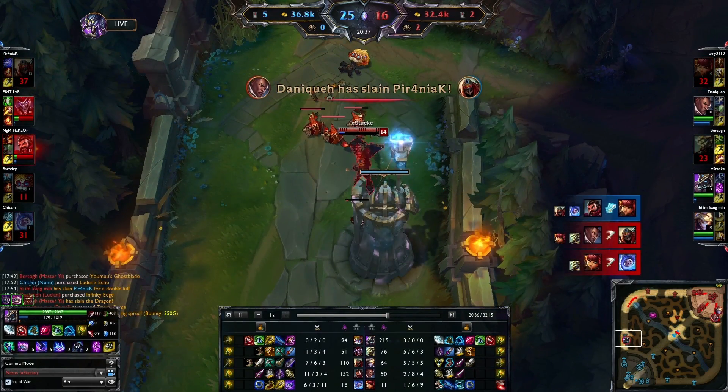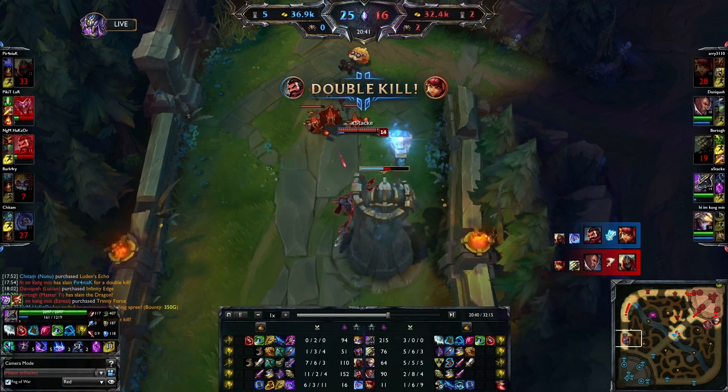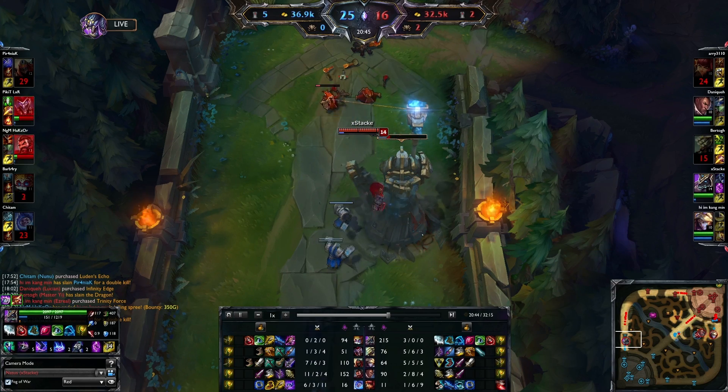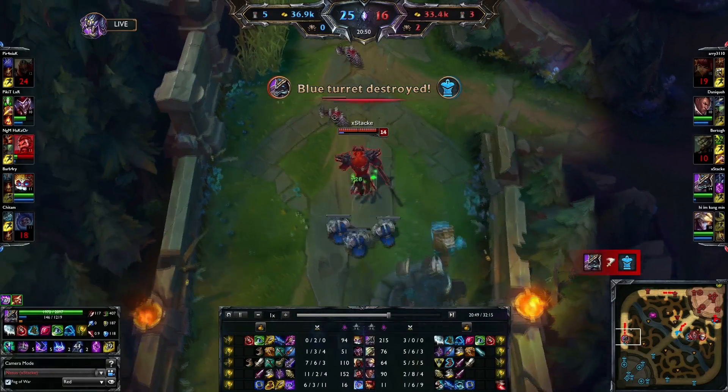490 stacks, almost 500. Zed getting dropped by Lucian, Graves, and Shaco escaping with ninja solo tank. That's another tower down on the top lane, and we're closer to the inhibitor. I'm almost out of mana points so I should go base soon.